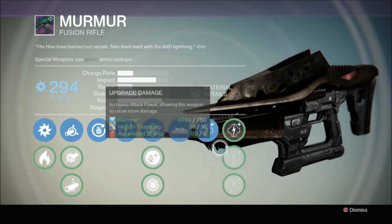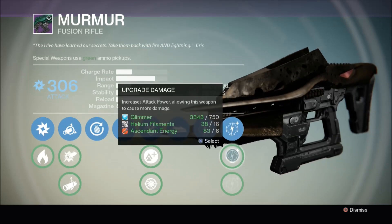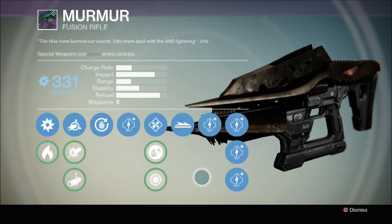Here we have Murmur, a legendary fusion rifle. As you can see, this particular node requires Rune Core in order to upgrade it. I now have that, so let's upgrade it — and I can now fully upgrade Murmur. We now have a fully upgraded fusion rifle, thanks to the Rune Core.